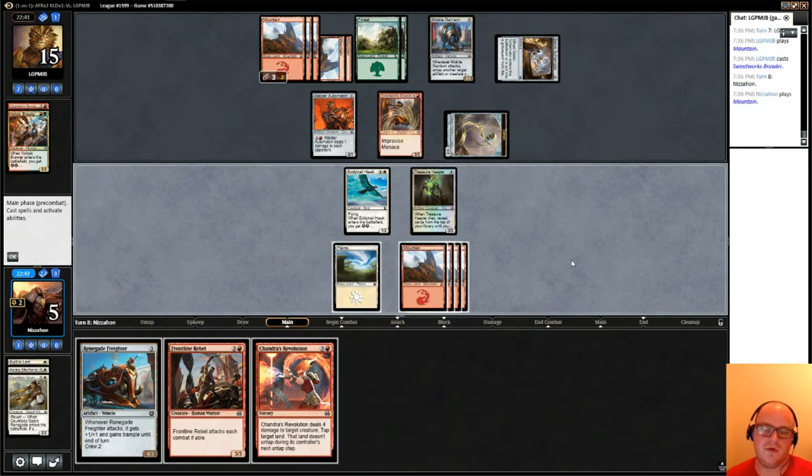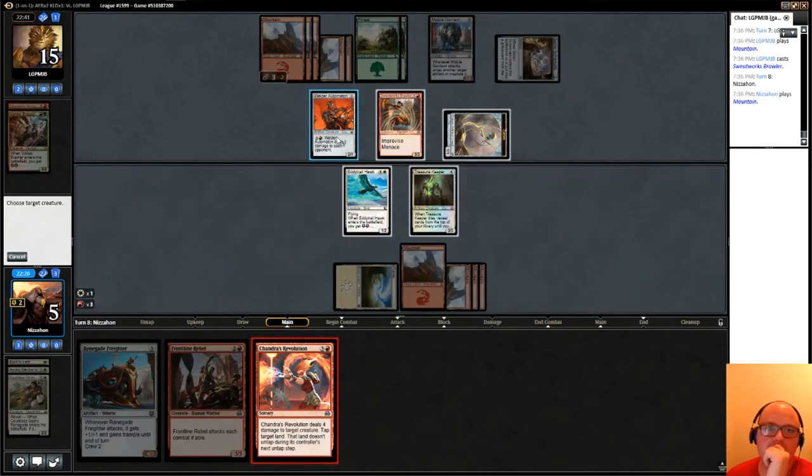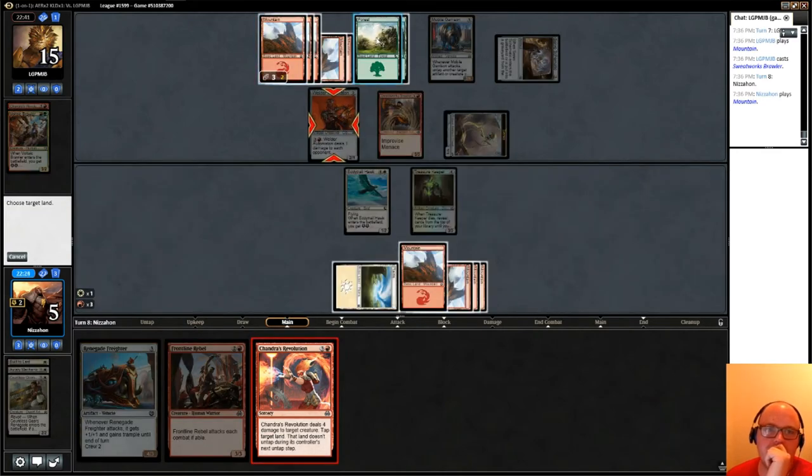Our opponent can ping us. Sadly, I think I have to use Chandra's Revolution on that Automaton, just because it's going to kill us quickly. It can do three to us by the end of our opponent's next turn, so I think we just go like this and tap down one of his forests.